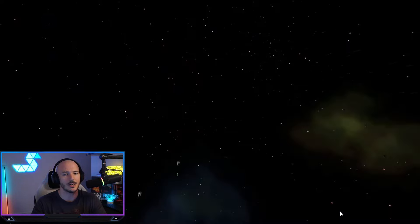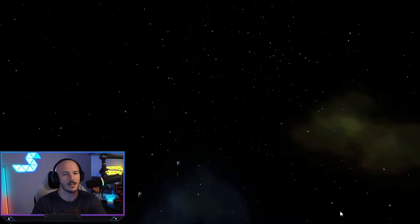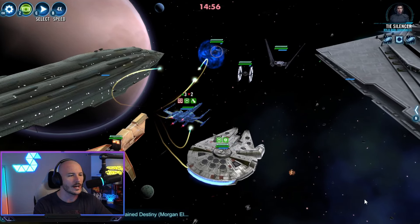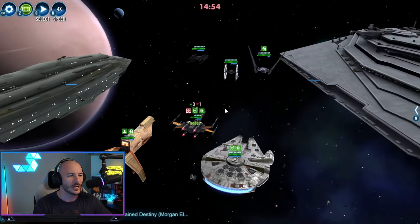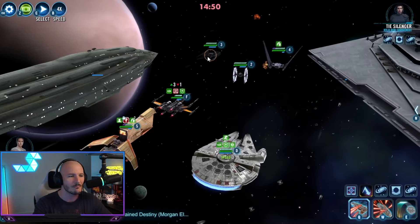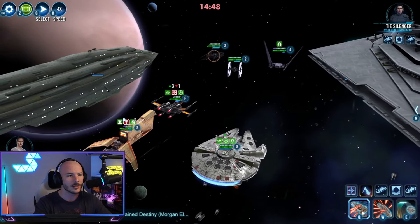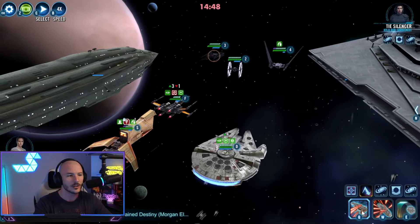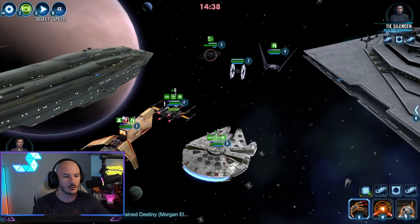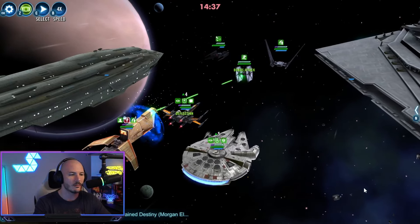Here we go. At the start we should get an early turn from Houndstooth — you want to try and land that Breach on the enemy. If it doesn't happen they can dispel your Taunt, which makes things a little awkward. We're going to start with a basic from Rae's Millennium Falcon, then use Holdo's second special to give us additional buffs, healing, and Tenacity.